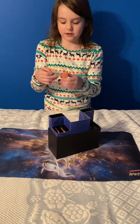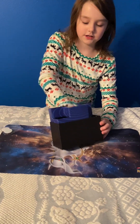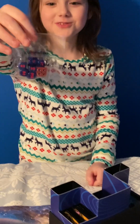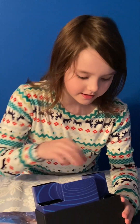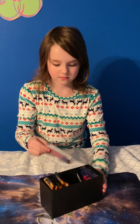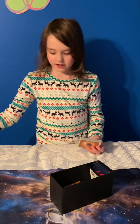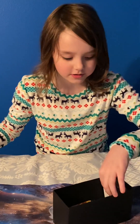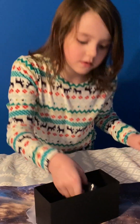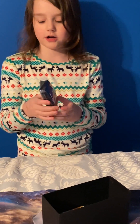First off, we're going to get out the poison counters and the cool dice. And then we've got the deck dividers, we've got 45 energy, we've got a code card, and then we've got our cool Eternatus sleeves.